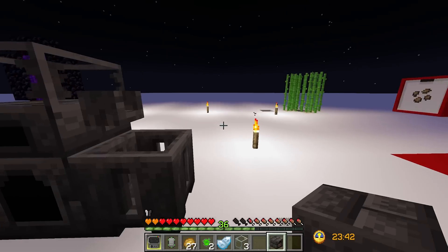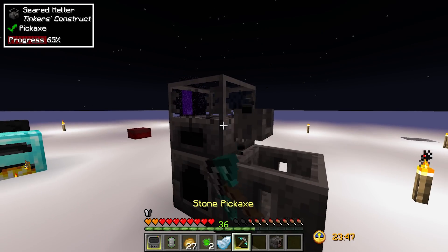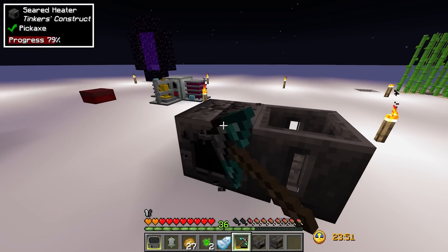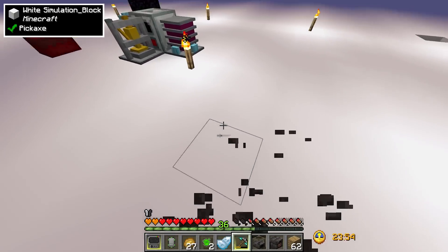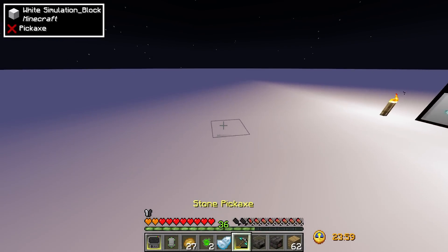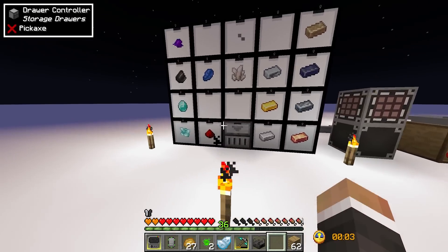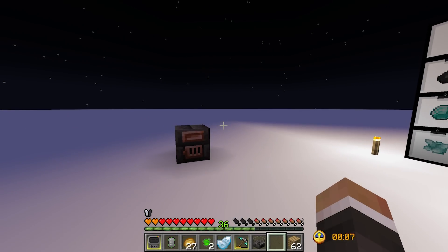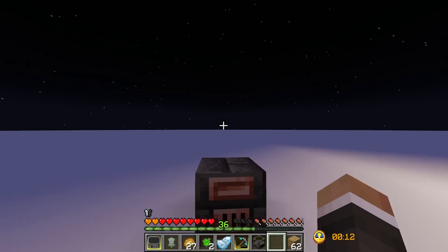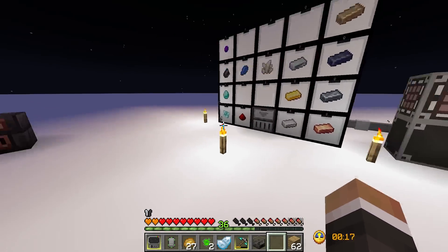Now that we have the smeltery controller we can tear down the basic setup and use the controller to build a much larger smeltery. I want it fairly close to our draw controller because we need to be able to take ingots that come out of the smeltery and put them into our storage drawers via the draw controller.